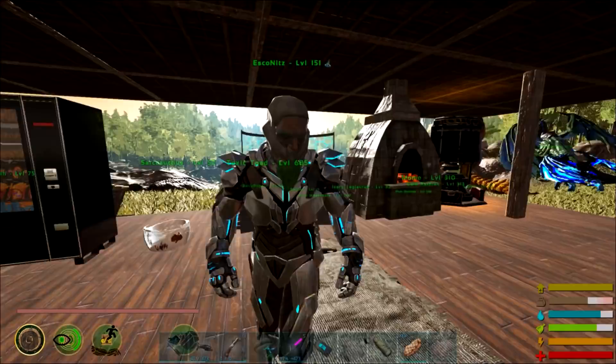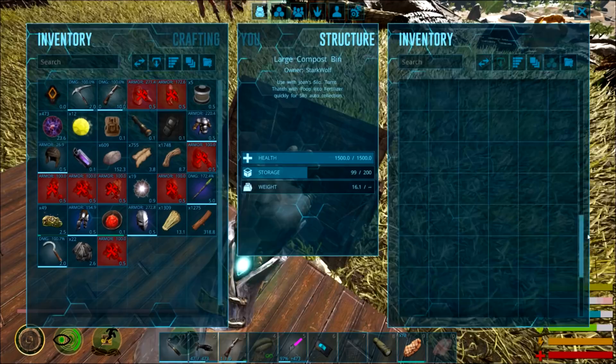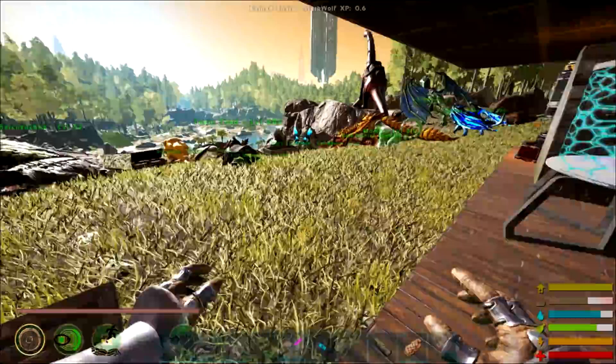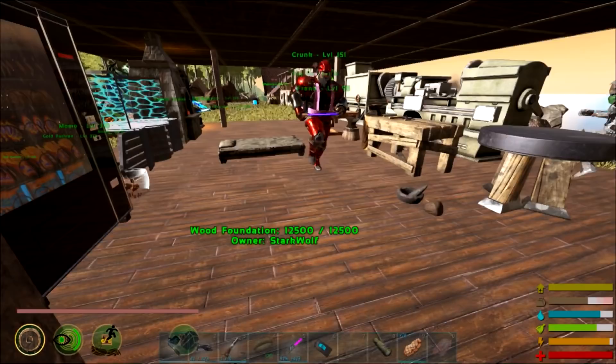Now stab him with it. I'd rather not be stabbed with it, thank you. Penetrate him like Frieza penetrated Goku — wait what? He stabbed him through the chest with his tail. That was Krillin — I'm pretty sure he did it to Goku too. No. Well then — penetrate him like Frieza penetrated Krillin. All right now it's golden Frieza. What do I need for the launch — what is re-fertilizer?